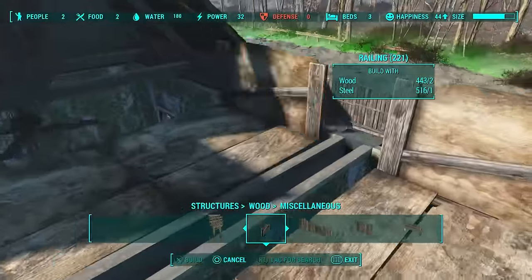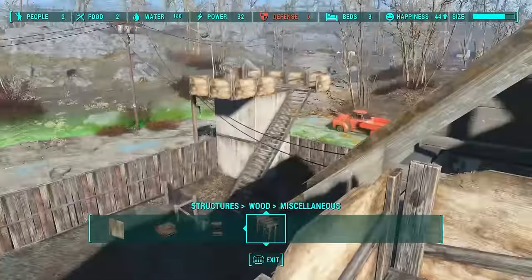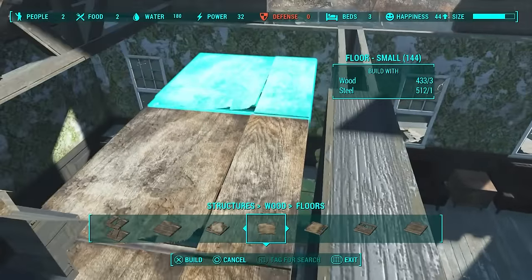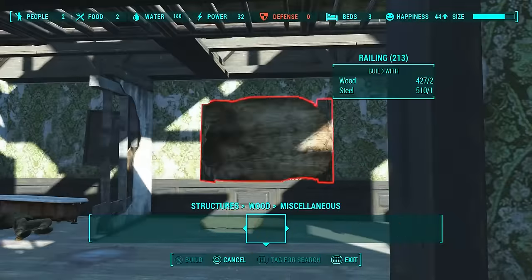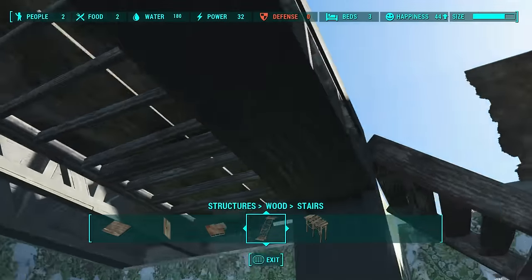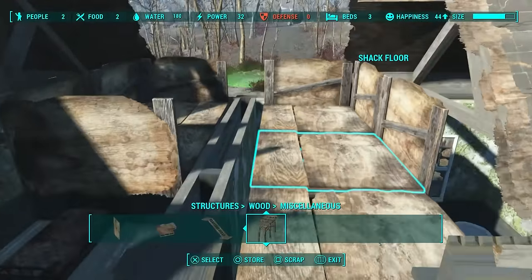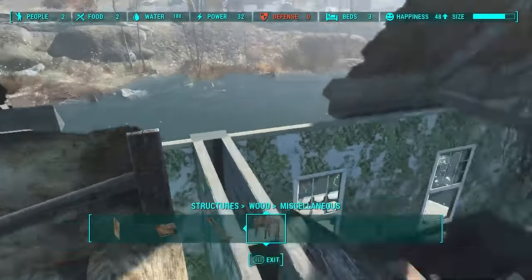Put some railings in here and a guard post because I think I'll put a sniper up here — it's up nice and high with a good view to take things out from a distance. Take the stairs out and run one floor around this side. This isn't my best design obviously — there's just not a lot you can do with this roof up here. We can't snap the stairs here so we'll just get as close as we can to the wall. Stick a couple more railings in to finish it off — a nice little sniper nest up top.